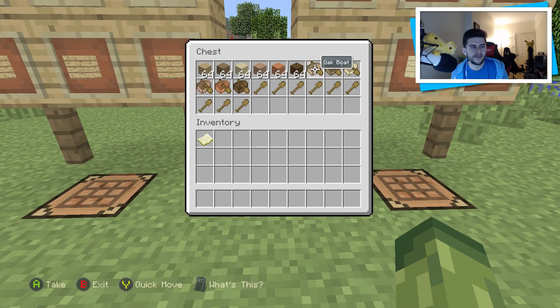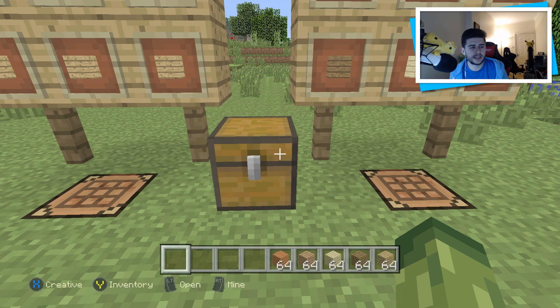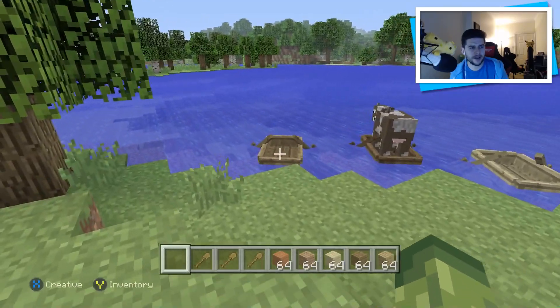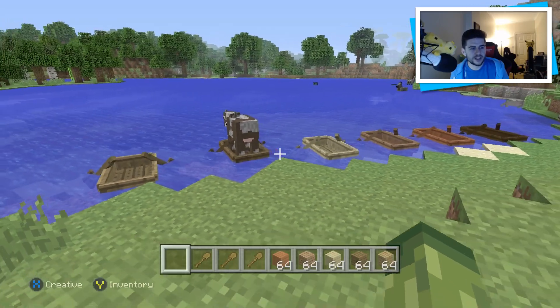As you guys can see, we have oak, spruce, birch, jungle, acacia, and of course dark oak boats. It depends what type of wood you want to use — it's fully up to you. So let's just make a couple of these, and I'll also grab myself a couple of wooden shovels, because you now have paddles.